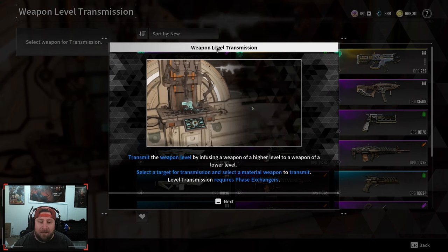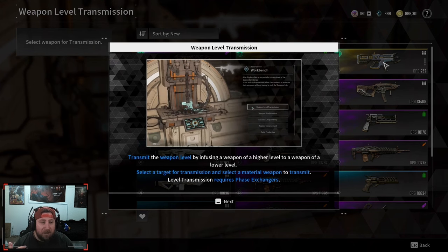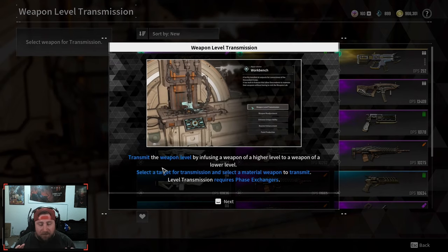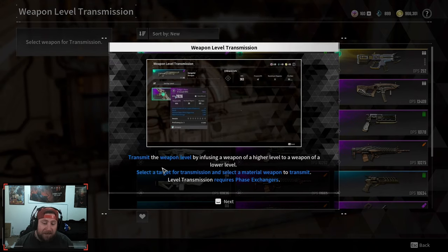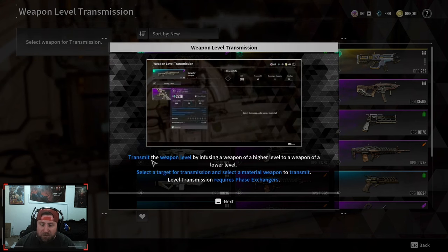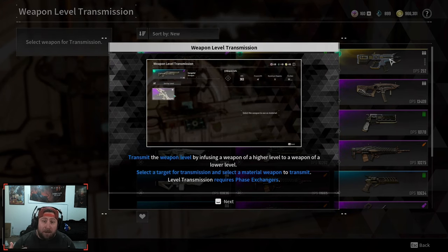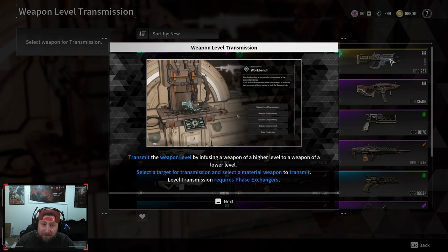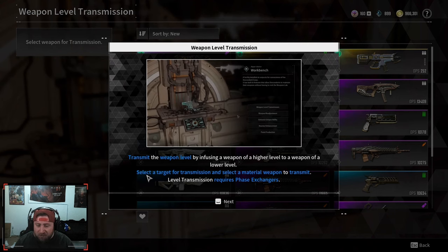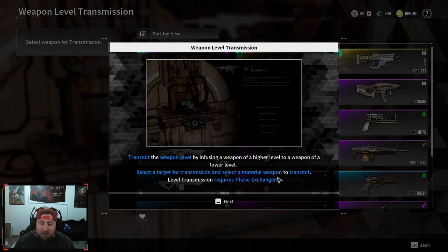I did get my brand new Thunder Cage here for Bunny, so I'm going to go through and upgrade it and show this to you live. Sorry if it is a little rough going, but I just started playing the game yesterday and I've been having an absolute blast. Weapon level transmission is where we're transmitting the weapon level by infusing a higher level weapon to a lower level. Thunder Cage is level one and I have level 34-35 weapons, so I'm going to upgrade Thunder Cage from 1 to 34. Select target for transmission and select a material to transmit — level transmission requires phase exchangers.